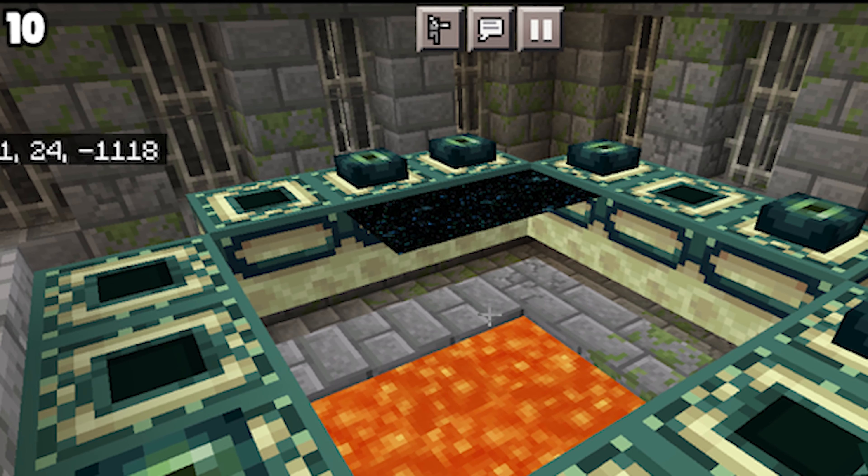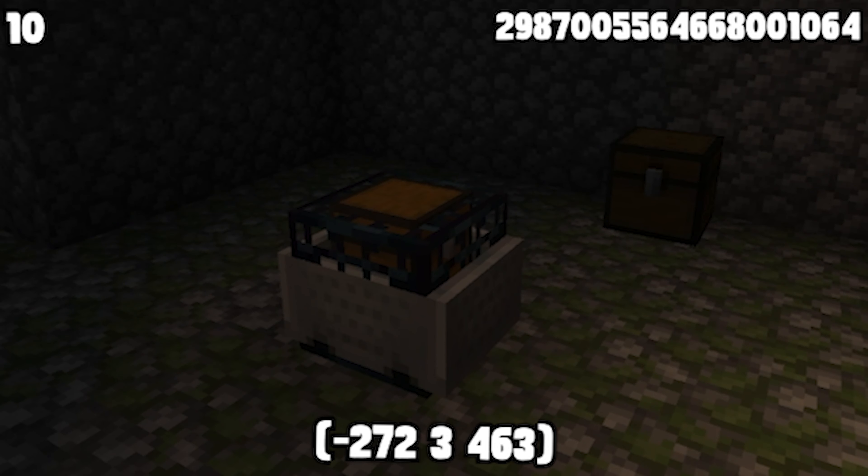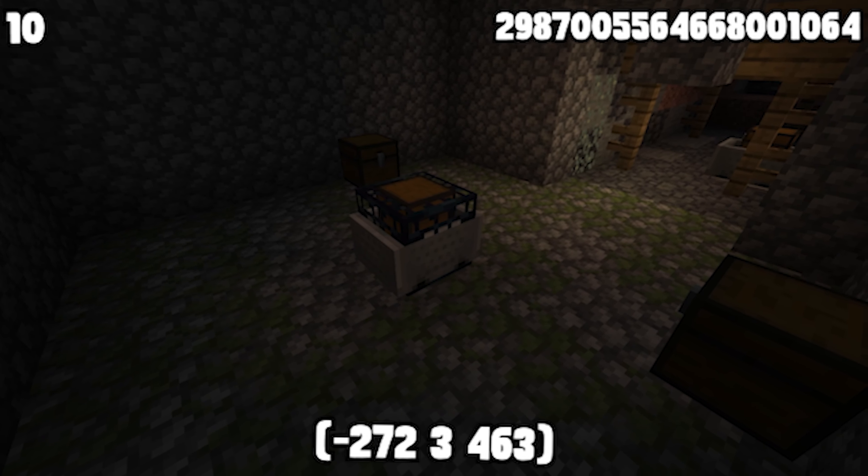Sometimes, world generation doesn't work like it's supposed to, creating some interesting structures to spawn. But I bet you have never seen this — on this seed, a minecart spawns in a spawner, and I bet if you turned this into an XP farm, it would look pretty cool.